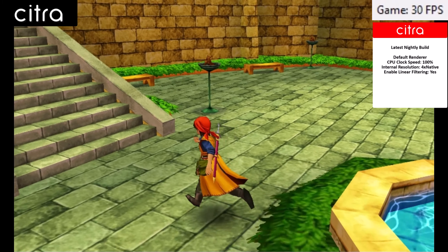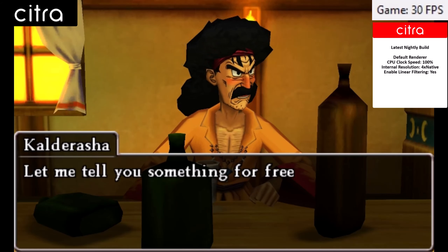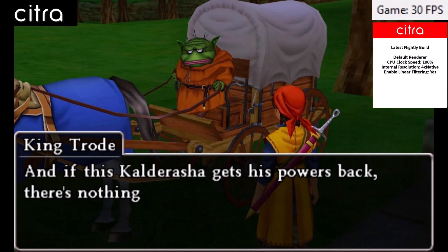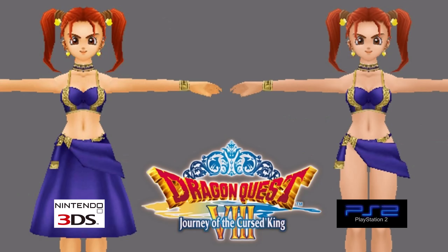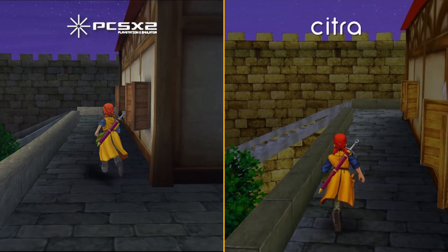The 3DS version is arguably the definitive way to play Dragon Quest VIII. You get two new playable characters, new scenarios, added endings, more dungeons, and all the improvements from the mobile versions. There are a few drawbacks as well, such as no orchestral music — instead the 3DS version uses synthesized tracks. Also, the game was censored on the portable system, probably at Nintendo's request. And lastly, there is a notable graphical downgrade when compared to the PS2 version.